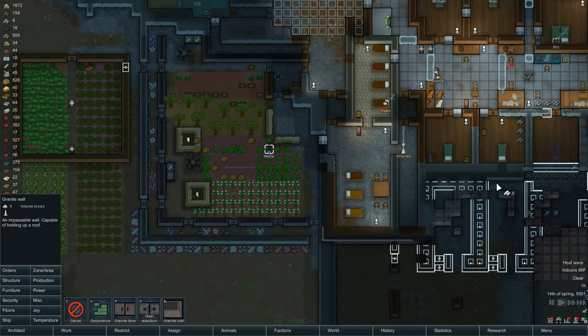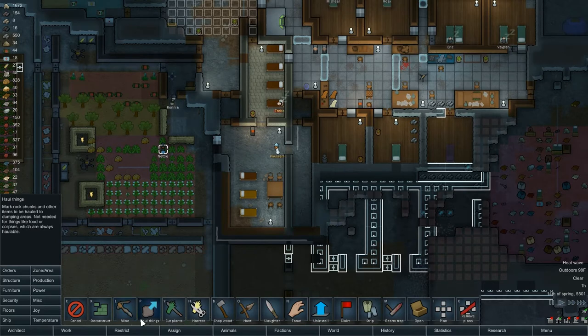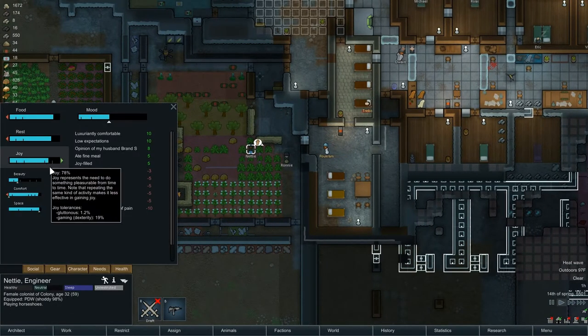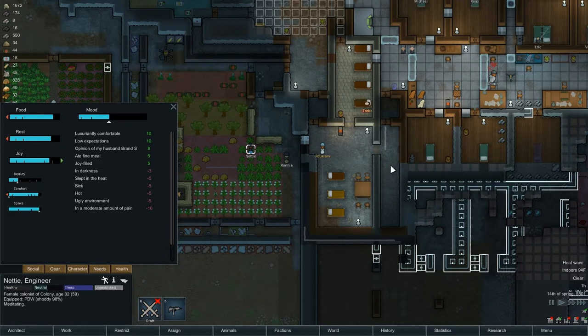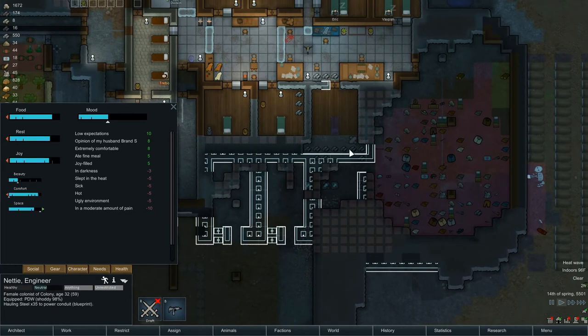Granite wall is going to go there. Then we're going to mine out that and that. So the back of the room is going to be here now. We need to granite wall this strip and it'll be two walls wide. This really could use two walls wide as well. So as soon as these are built, I'll abandon these rooms, build a second wall right here, take this one out and put two walls there, shift them all down a little bit. This one I'm not going to worry about double walling — I don't think bugs would ever infest this one.